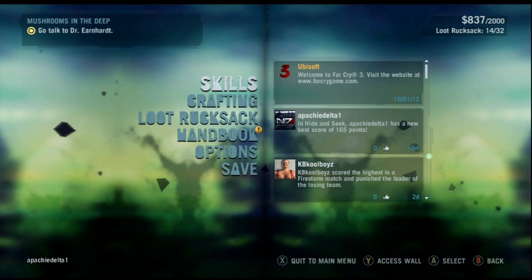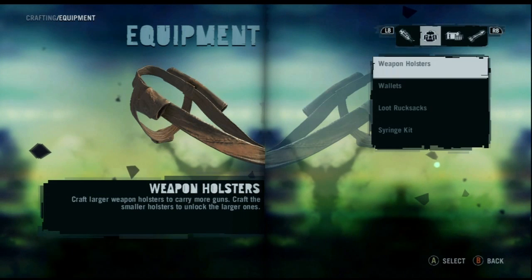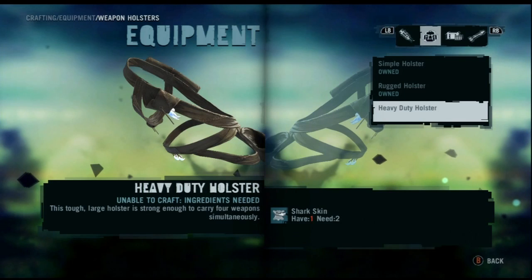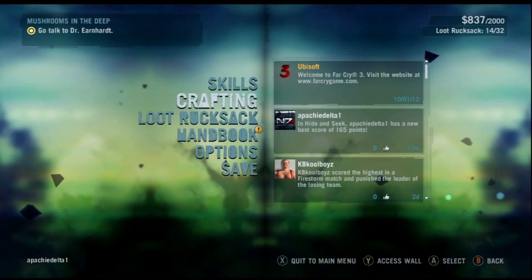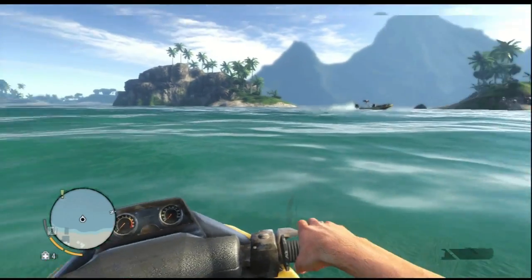Welcome back to some more Far Cry 3. This episode we'll definitely be crafting the weapons holster — I need two shark skins for it so I can carry four weapons at a time. I want that 1887 shotgun with me, so I ran over a shark and skinned it.